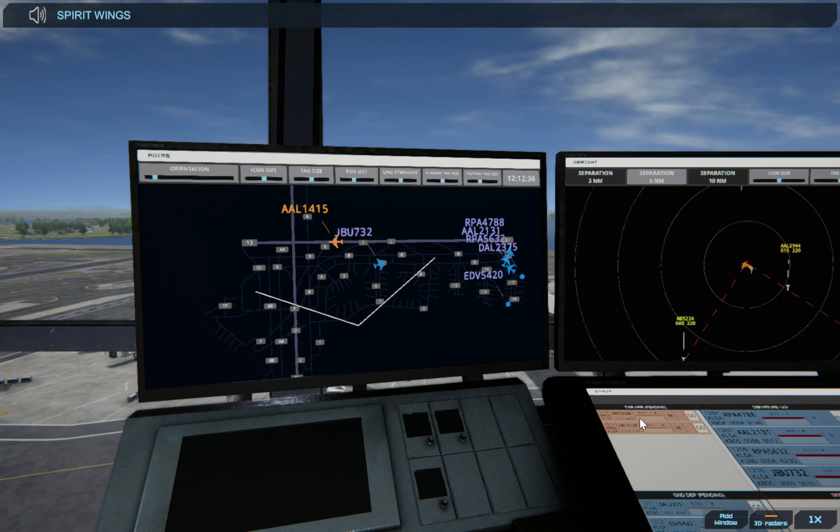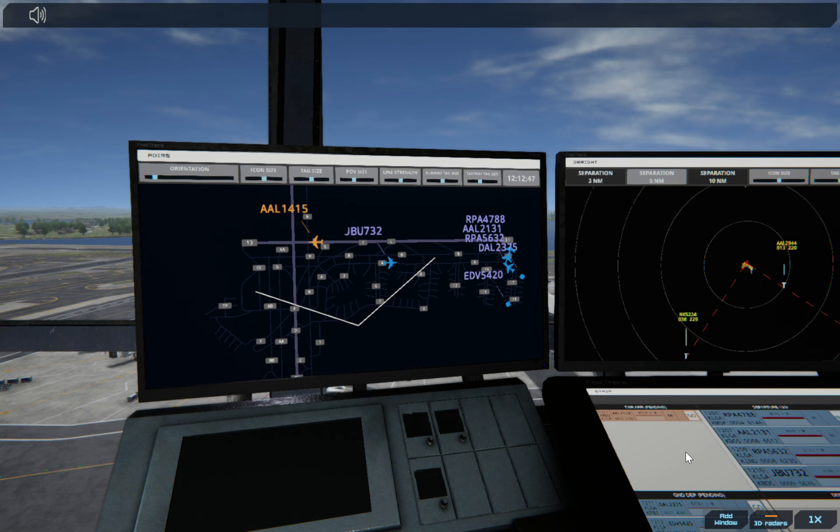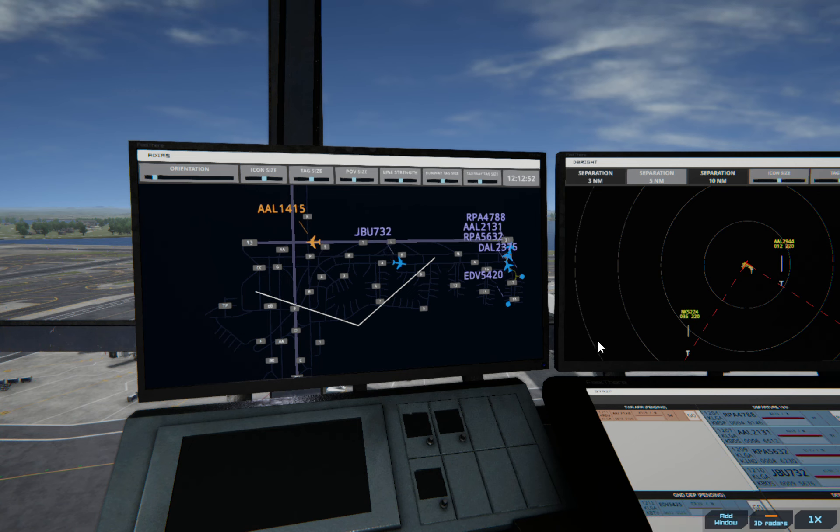Spirit Wings 224, runway 04, cleared to land. Let's get these ones pushed back. Delta 2375, pushback approved, expect runway 31.